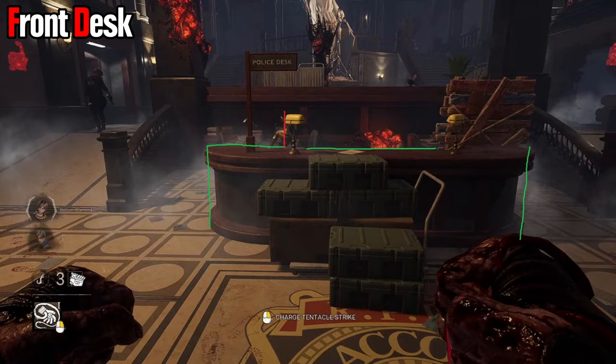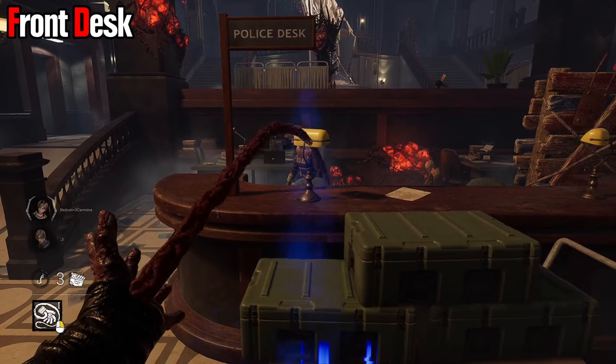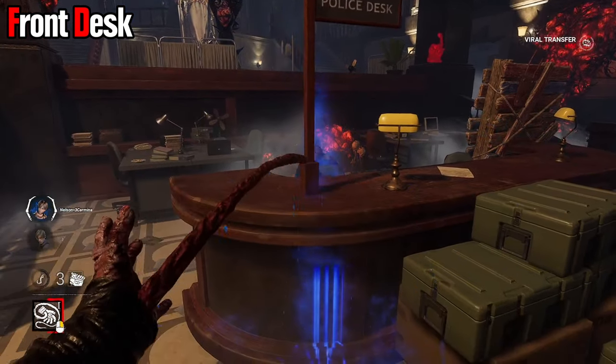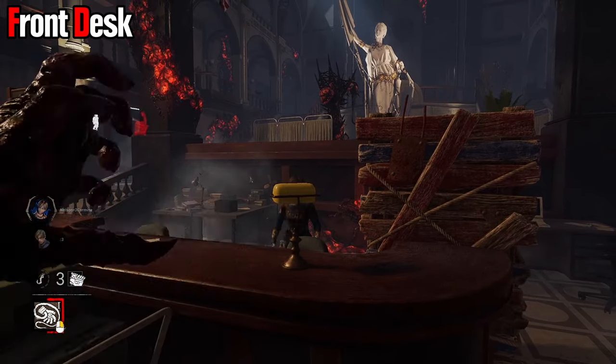Starting at the front desk where our lovely attender Rebecca will check us in, we're going to talk about the lamps, what you can hit over, and what you can't. Each of the Resident Evil yellow lamps are indestructible and unable to be hit over. You can hit over the signpost despite what it looks like, and this goes for both sides where you can't hit through the lamps.